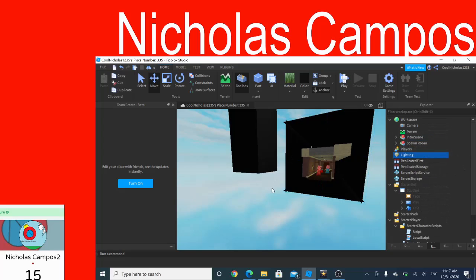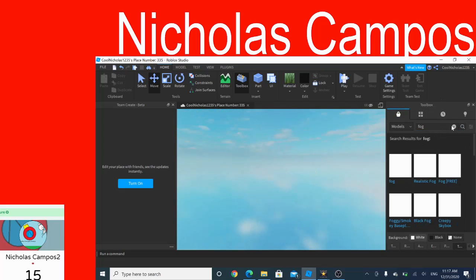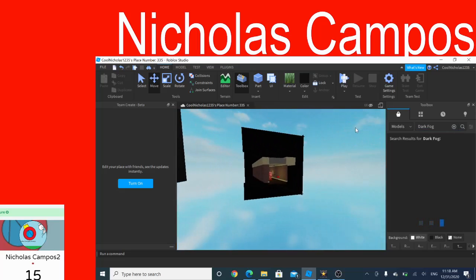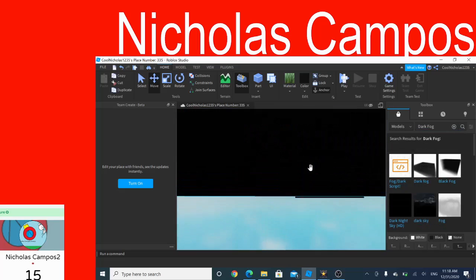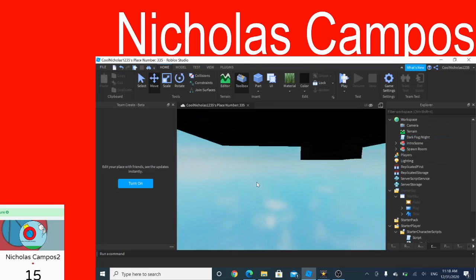You don't have to make it nighttime — you can search in the toolbox for 'dark fog' right here. The script will be in the model below. Put 'dark fog' slash 'night' in the workspace. Now you have that, and you can put away all your stuff and publish it however you want.